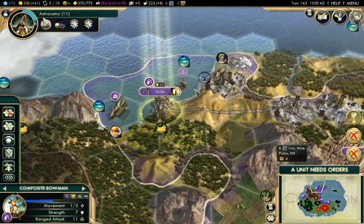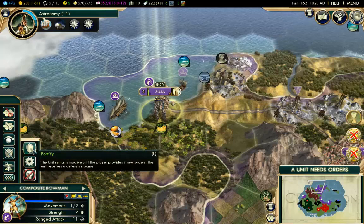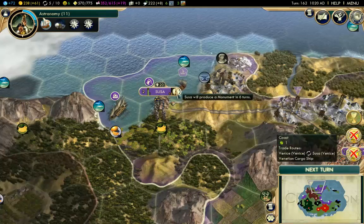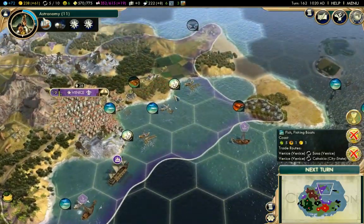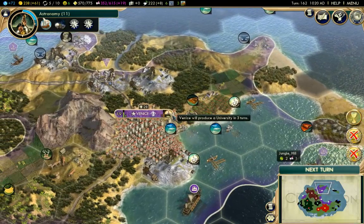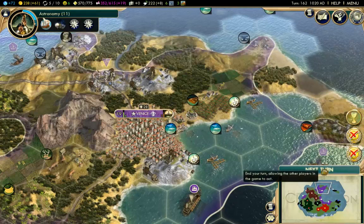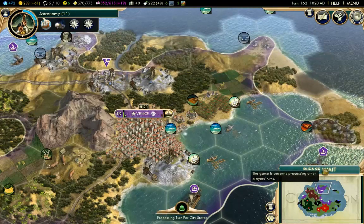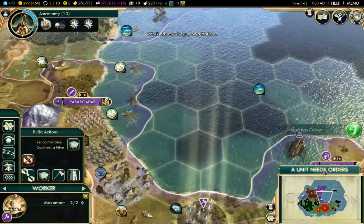Let's have a look at what we're doing here. We're just going to fortify this composite bowman in the city of Susa. Susa's building a monument which is fine with me. We are going for the university in three turns and then after that we are going to try and get the Oxford University. Hopefully we'll be able to get there before Ethiopia gets it.